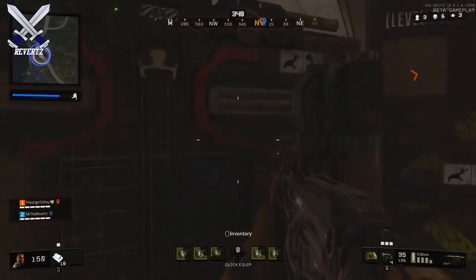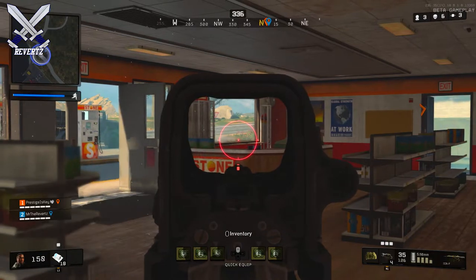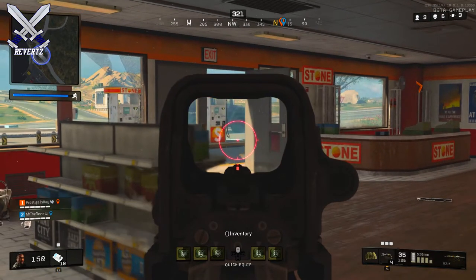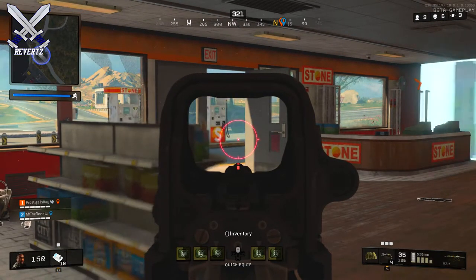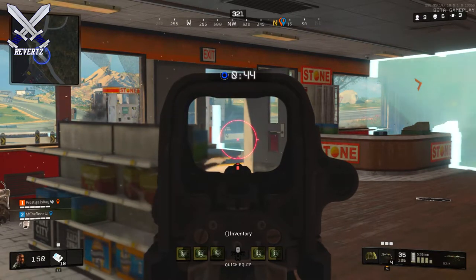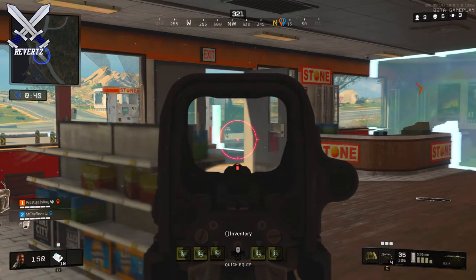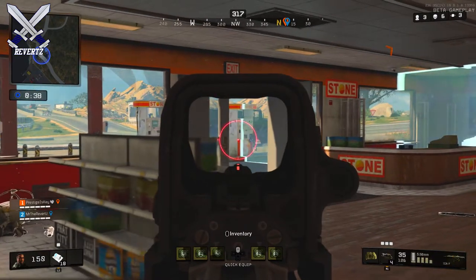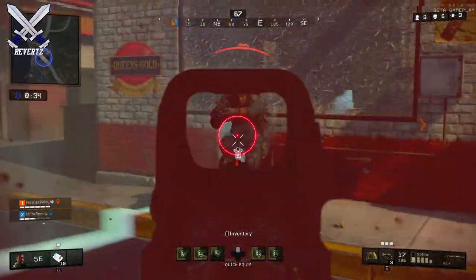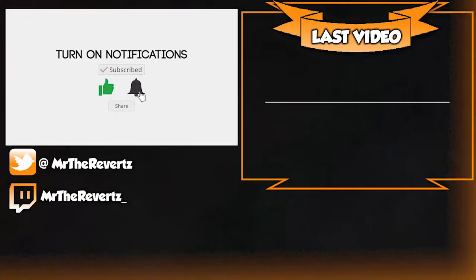I hope you guys enjoyed this basic rundown guide on how to win duos. Me and Ryan have a pretty decent duo game in the gameplay you're watching — I think we got a total of 14 kills. I have some other games I'm saving for later videos that you definitely don't want to miss. I think we played the most tactical in this one. If you enjoyed it, leave a like, and let me know if these duo tips helped you out. Thanks for watching, till next time!